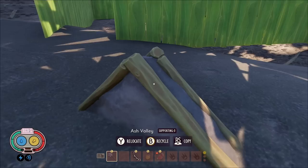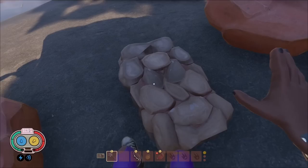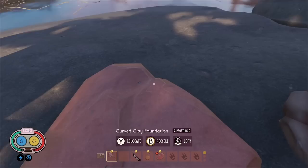Next we have the half clay foundation and half peblet foundation, which are just half as thick as the regular ones. We also have the curved clay and curved peblet foundation — curved versions that didn't exist before. People were annoyed because you couldn't build curved walls on a curved foundation, well now there are curved ones.